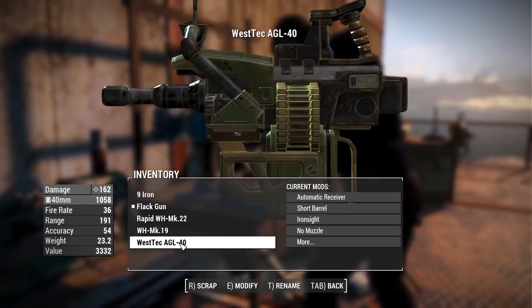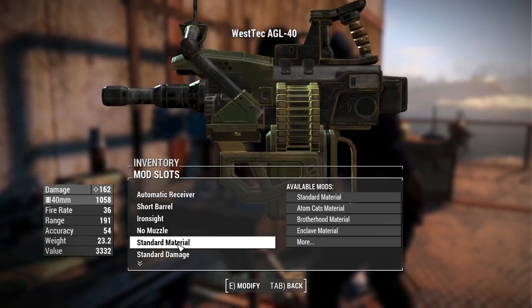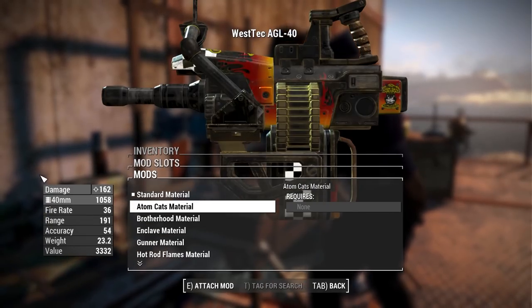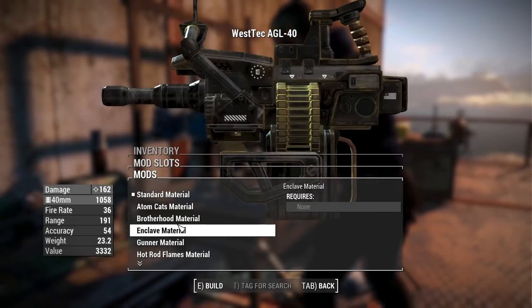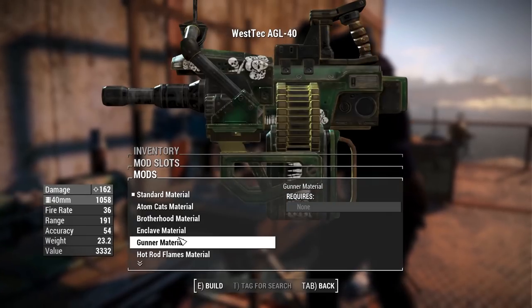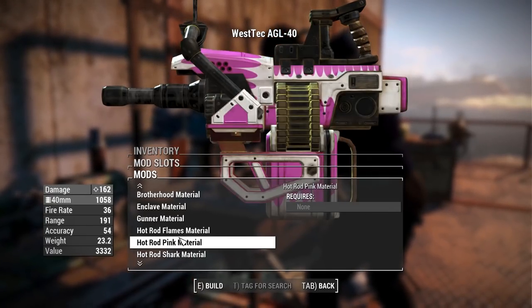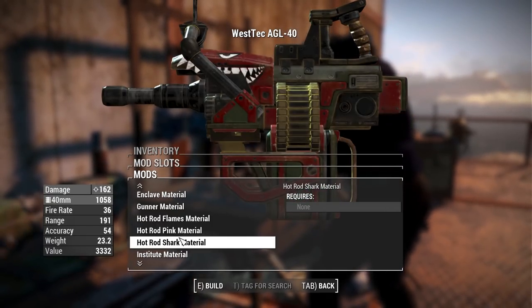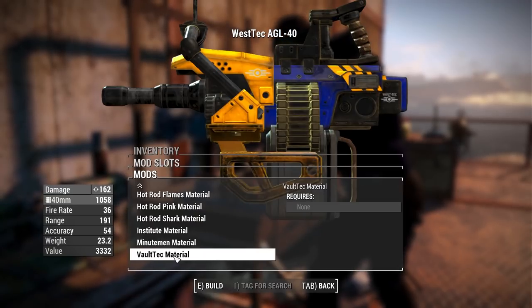Heading over to the automatic grenade launcher, which has a nice large picture in the workbench. We run through all the same options: Atom Cats, Brotherhood, Enclave, Gunner, Hot Rod Flames, Hot Rod Pink, Hot Rod Shark with a nice happy grin, Institute, Minutemen, and Vault-Tec.